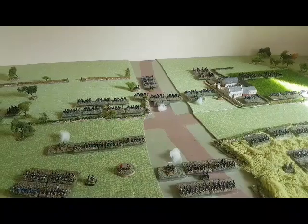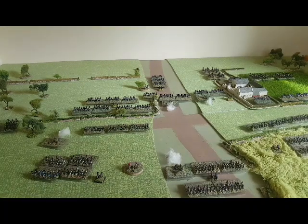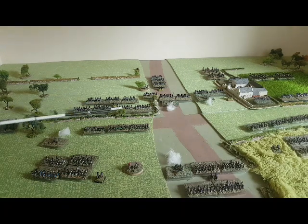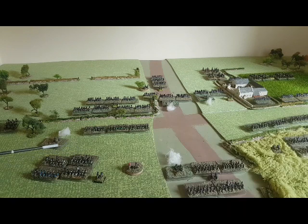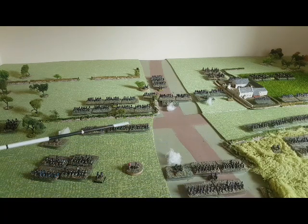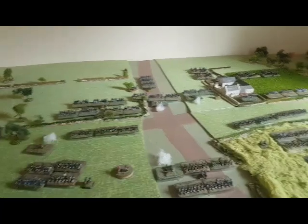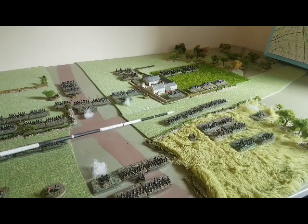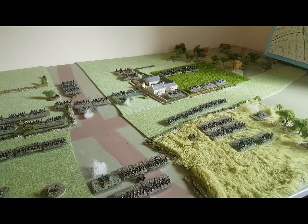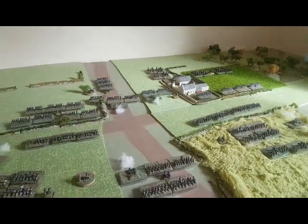At the end of turn three, the Italians have been taking casualties as they move in, but it hasn't stopped them at all. The rest of their division is moving up smartly behind. The Württembergers are just sitting there waiting to see which flank they're going to support, or whether they'll come straight up through the road. The French have also been taking some sporadic fire, but the screen of light infantry is more than up for that, and their artillery battery is now starting to batter the Prussians.